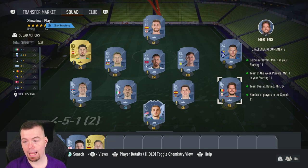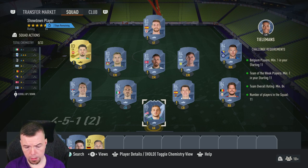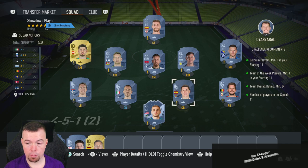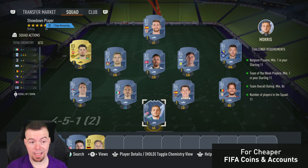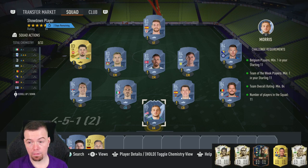For the SBC requirements, you need one Belgium player — you can use Mertens or Tielemans, they're both the same price at 4.2k. Team of the Week minimum one — as you can see I've used Morris, one of the cheapest 85-rated TOTW cards at the moment. With an 85-rated inform, it's six 84s and four 83s with 11 players in the squad.